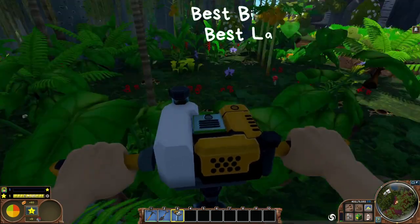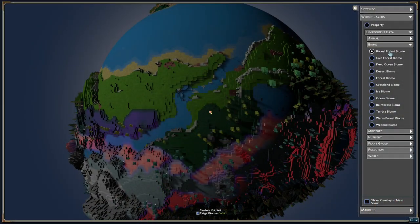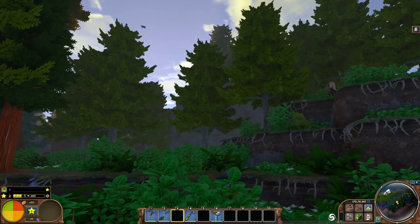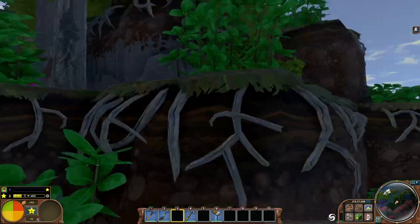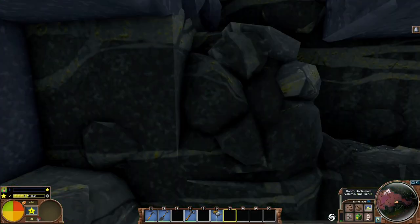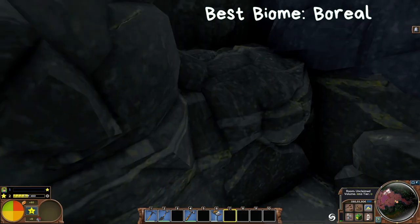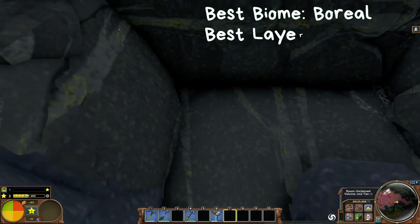Next up we have gold ore. Gold is the easiest to find in the rainforest between layers 41 and 65, but I prefer to search for it in the boreal forest, ice and tundra biomes. This is because these biomes are shared with copper ore so you have a chance to find both. If you're looking for just gold or need clay as well, then the rainforest might be a better choice. In the boreal forest, gold is found between 26 and 75 blocks below the surface, with the largest amounts found between layers 46 and 55.